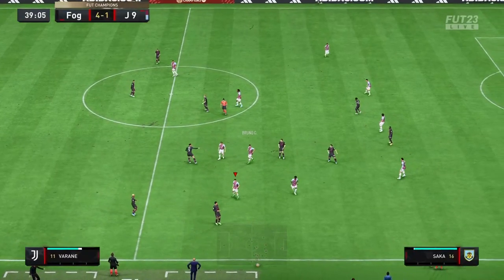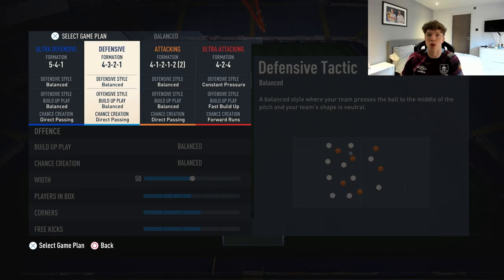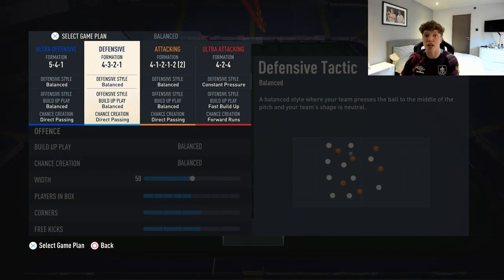In this Foot Champions game, I started off in the 5-4-1, then found myself 4-1 down in the 40th minute. You need to change something up, which is why I've got my backup formation. I changed to the 4-3-2-1, and in the 90th minute we went on to win the game 5-4, purely because we changed something.